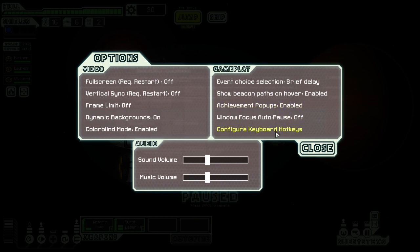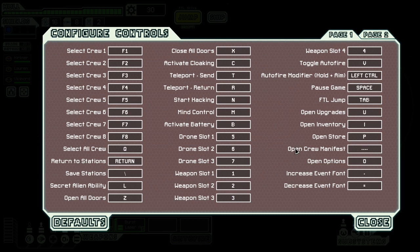The last thing here is 'configure keyboard hotkeys.' There are a few options in here that a lot of people may not be aware of. You've got hotkeys for all your different crew members — number 1 for the first in the list, number 2 for the second, and so on — so you can easily select your crew. You've also got return to station and save station buttons, which you can customize to whatever you want. Open all doors and close all doors are here too — hitting open all doors opens everything except airlocks, and hitting it again opens the airlocks as well.